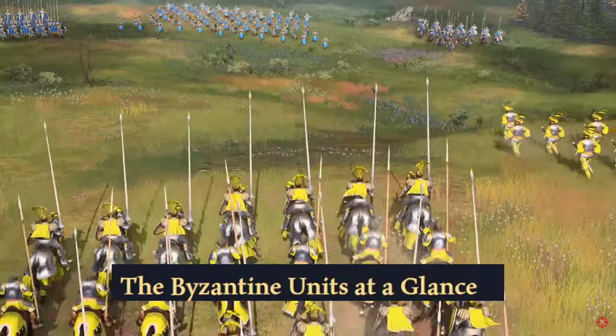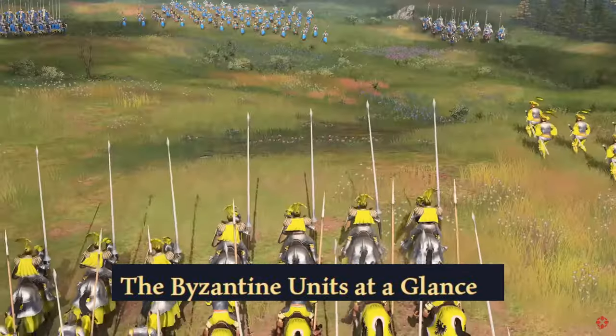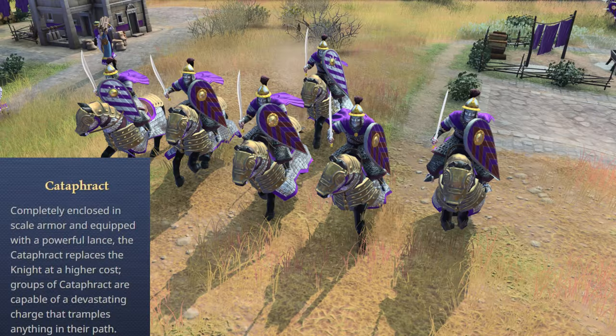Now let's take a closer look at the unique units that the Byzantines bring to the game. The Cataphract, completely enclosed in scale armor and equipped with a powerful lance, replaces the knight at a higher cost. Groups of cataphracts are capable of a devastating charge that tramples anything in their path.